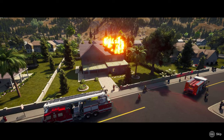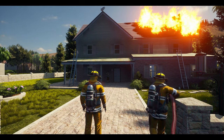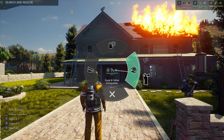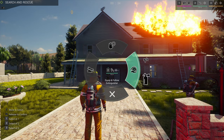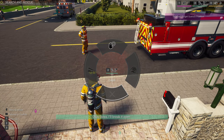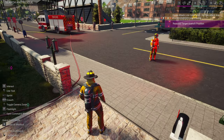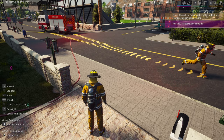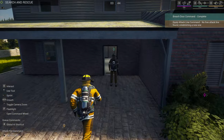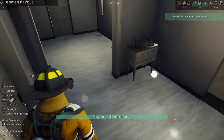We can go from there. Who do we have here? Number two has the pry bar, so number two will get the door open. Number three, go ahead and set up a line. Yeah, do it however you want. Okay, number two, you're coming with me — we're going to search the house. Number two, get that door.